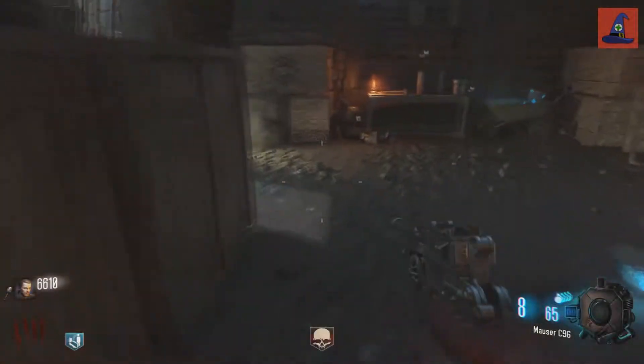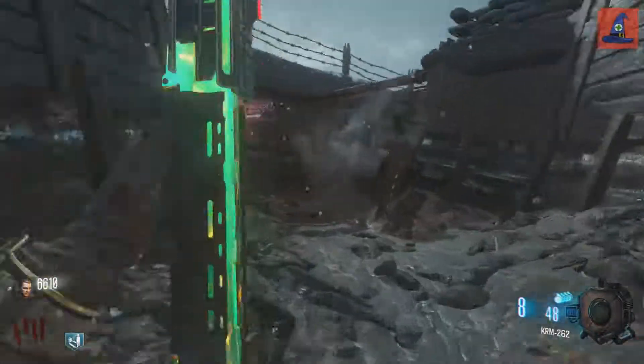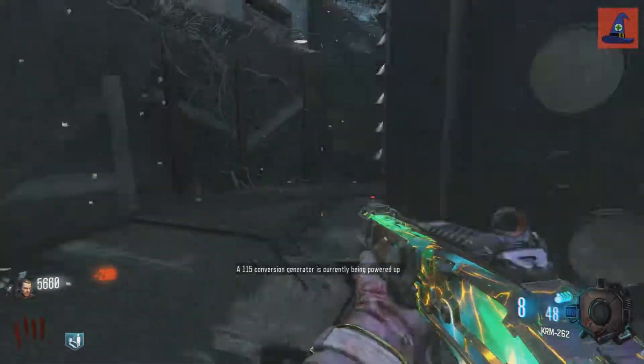Hello everyone, my name is MedicalWizard16, and today I'm going to be showing you how to obtain the G-Strike bomb on the Black Ops 3 map Origins. They act exactly like monkey bombs, except the explosion comes from bomber planes, and they're also used in the main easter egg of the map.